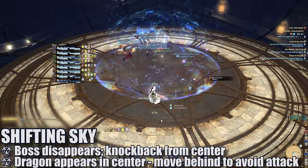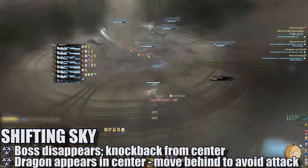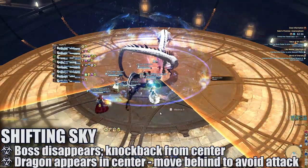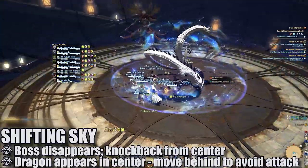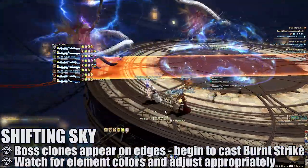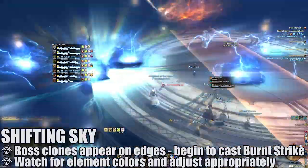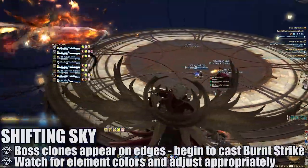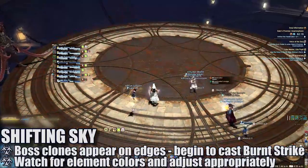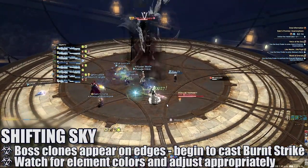Shifting Sky will have the boss disappear and a knockback occurs from the center of the platform. A dragon will appear in the center and cast a very wide frontal cone in a random direction — all players will have to move directly behind the dragon to avoid this. Immediately after, boss clones will appear on the edge of the platform in sequence and begin to cast variations of Burnt Strike. Players will need to pay attention to the colors of each attack and adjust appropriately: a blue dragon means a wider attack and an orange dragon adds an additional knockback after the attack. Once both attacks go off, the boss will return to the platform and the encounter continues.